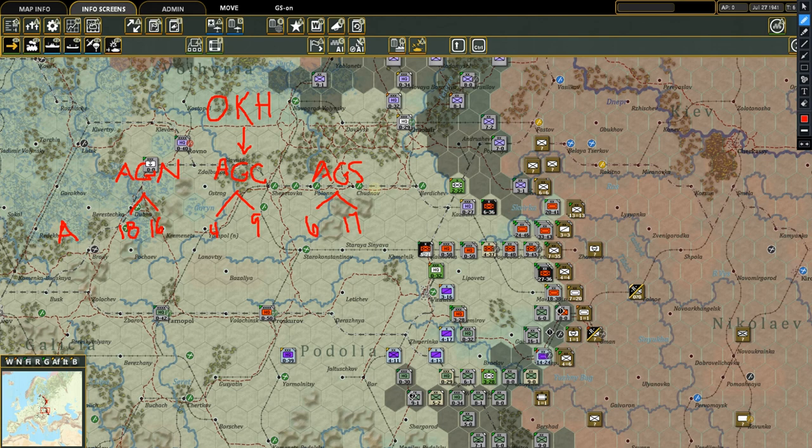Each one of these army groups also has either one or two panzer groups. Think of panzer groups as being like armies — they're on the army level. So infantry armies are the 18th, 16th, 4th, 9th, 6th, and 17th. The panzer groups are on the same level: in the south, 1st Panzer Group; in the center, the 2nd and 3rd; and in the north, the 4th. They go 1, 2, 3, 4 — reporting directly to their army group headquarters.